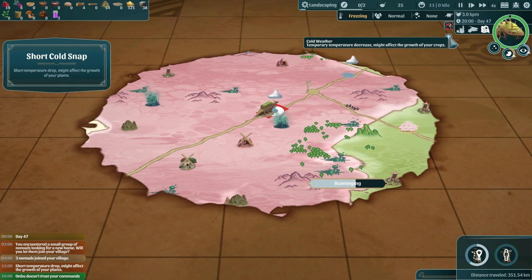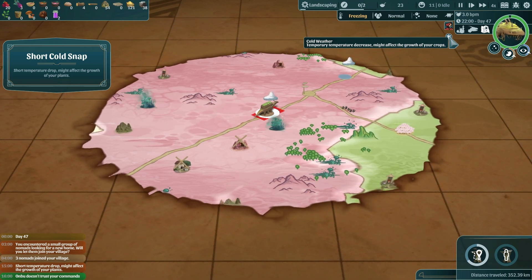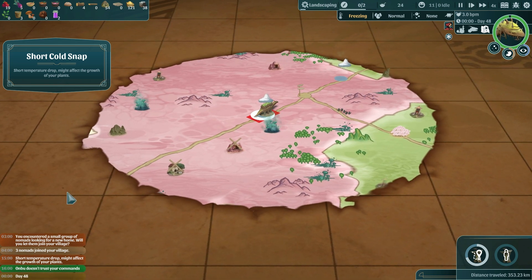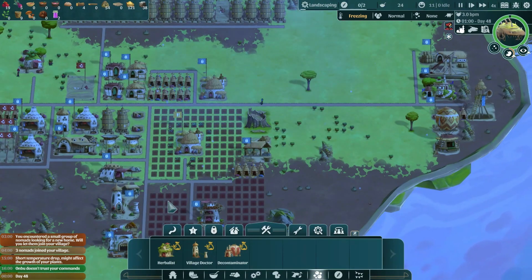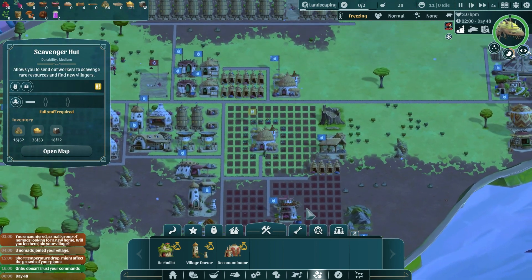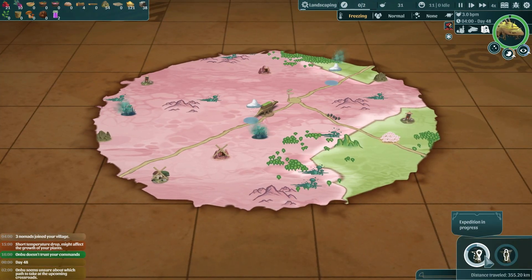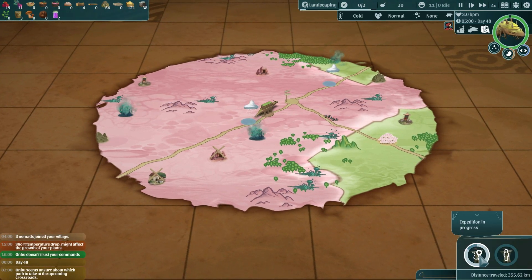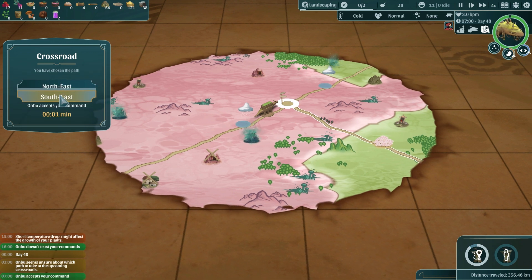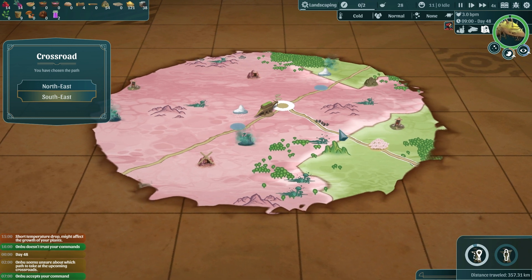Let's check our map. We have a horn — let's tell Ambu to go southeast. There's a temporary temperature decrease that might affect crop growth — can you walk a little quicker? We have so much knowledge and no scavengers because everyone's dead. Let's try to open up a scavenger hut and hopefully pick up some more people soon. Did he listen? He accepts our command — yes, thank goodness! We'll pick up more people and avoid the snow.